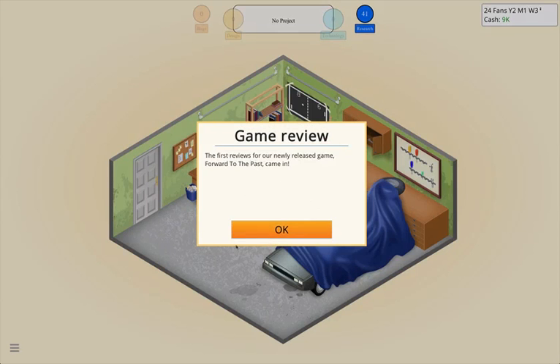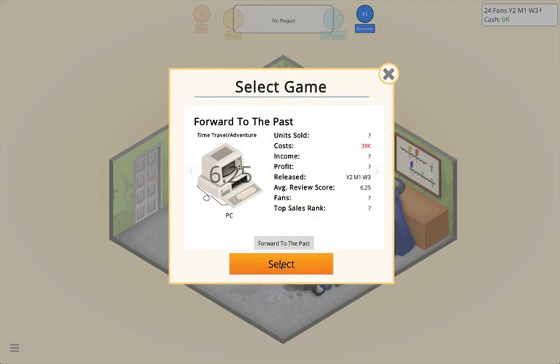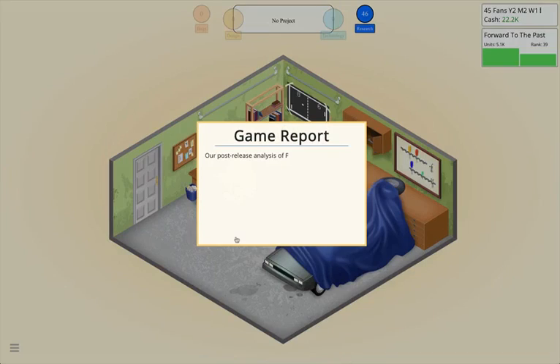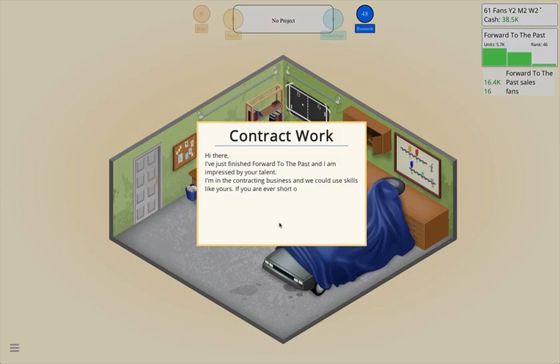The reviews for 'Forward to the Past' are in: seven — good game; six — shows potential; six — time travel and adventure great combo. It's our best game yet, selling 3,000 units in the first week. Post-analysis: time travel and adventure is a great combination, world design seems very important, and PC adventure platform match is great. No contract work yet — let's go straight into developing another new game.